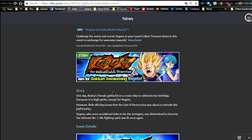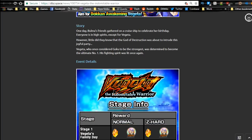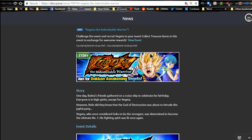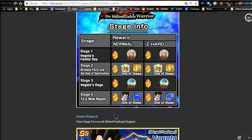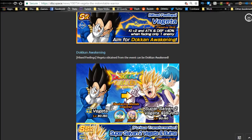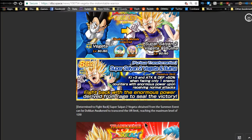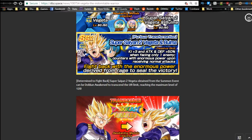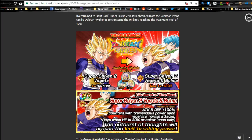Next is the Vegeta event — the Indomitable Warrior, Aim for Dokkan Awakening Vegeta. If you pulled him, I did, and I really wish I had more of him to get him 100%. This guy is a phenomenal unit — he counters and everything. His event runs until 4/30, so you can grind him out. I use Kais on him and personally think he's really worth it because he's a hard hitter.